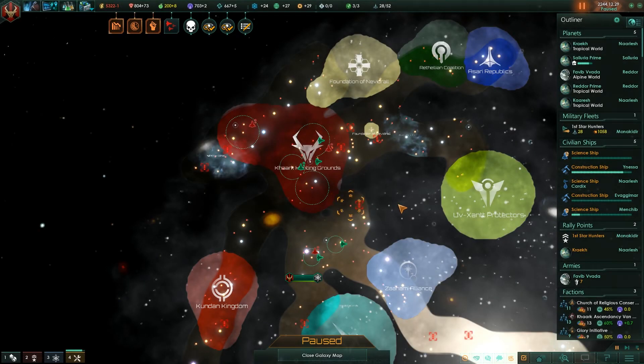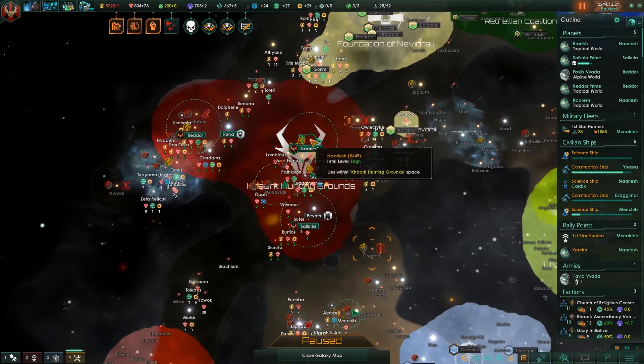Hello everybody, welcome back to Stellaris. In the last episode, we began focusing on building up our existing territory - namely the stations and surface constructions as well as building up our fleet. We've been working on that over time, but we want to make it a special focus now. We're not going to be worrying about expanding the empire too much at this point; we did establish a new colony in our home system.